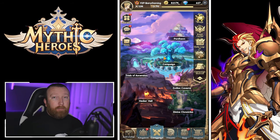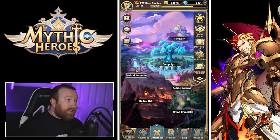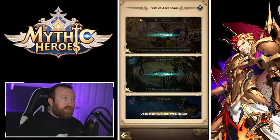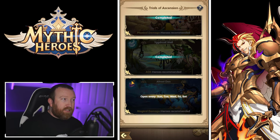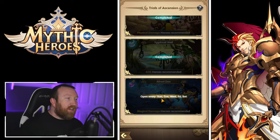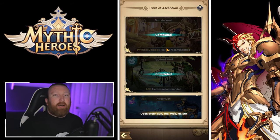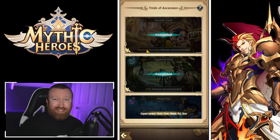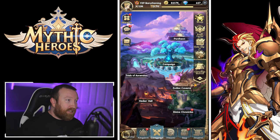Next up is Trial of Ascension. This is what you'll be smashing daily to get your coins, experience, and your promotion and ascension materials to level up your heroes further. Most of the time when you're not making big progress, you just come in here and hit Pillage — one, two, three — it doesn't take much time and is very convenient.